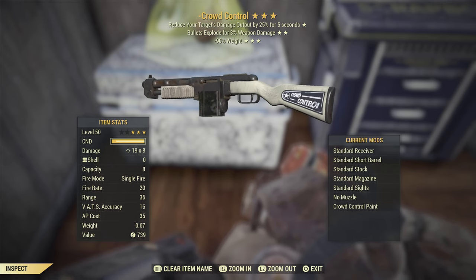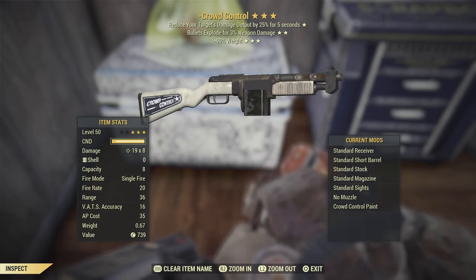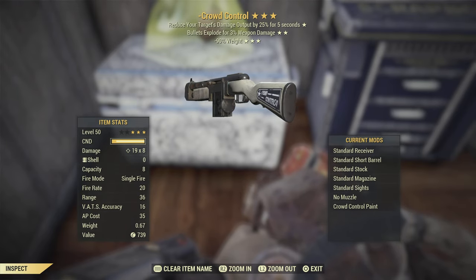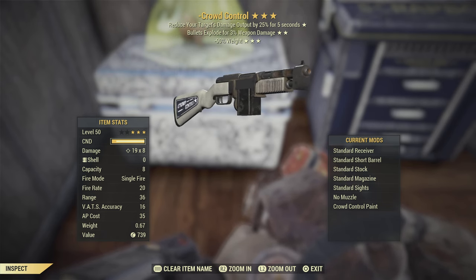I also recommend getting Crowd Control. This is a weapon you can get from Eviction Notice - it is a lucky drop, not a guaranteed one every time, but if you can get this gun it will help you so much in the silo, as I'm going to show later. If not, just use any explosive weapon.